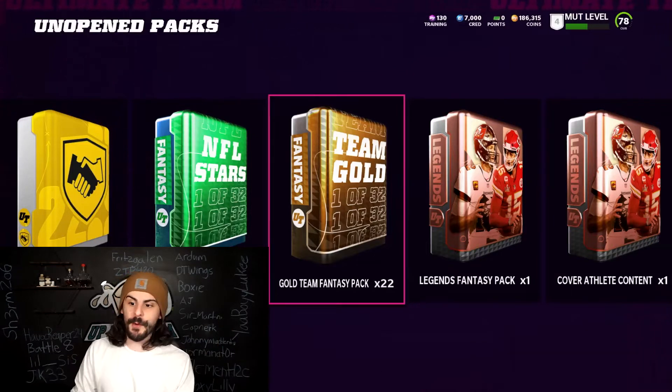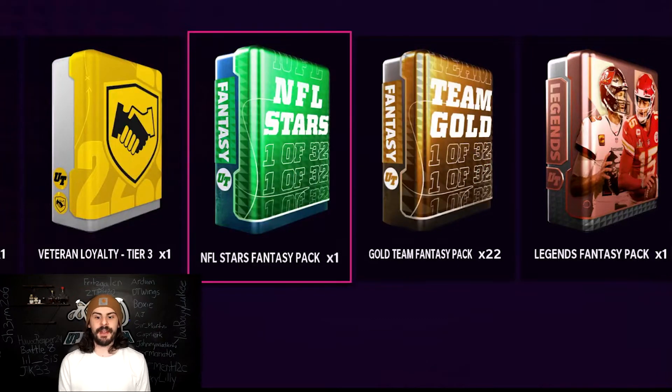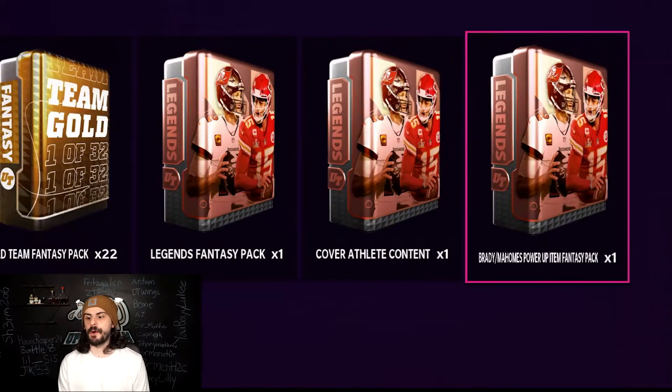So as you can see on the screen right over here, we got 22 gold team fantasy packs, we got some NFL Stars fantasy pack, we got our loyalty pack, we got our legend fantasy pack, our cover athlete, and our Brady-Mahomes power-up.